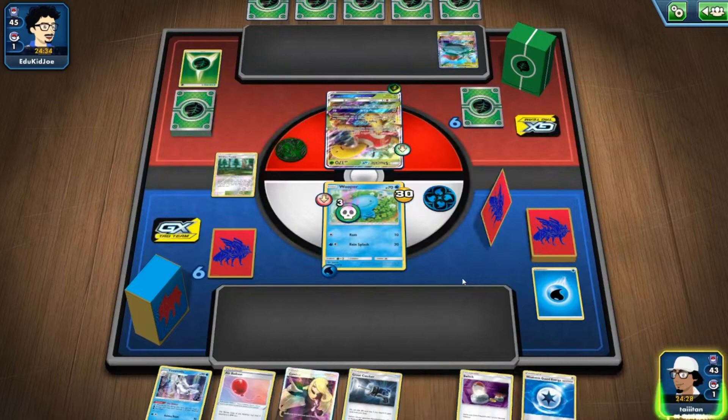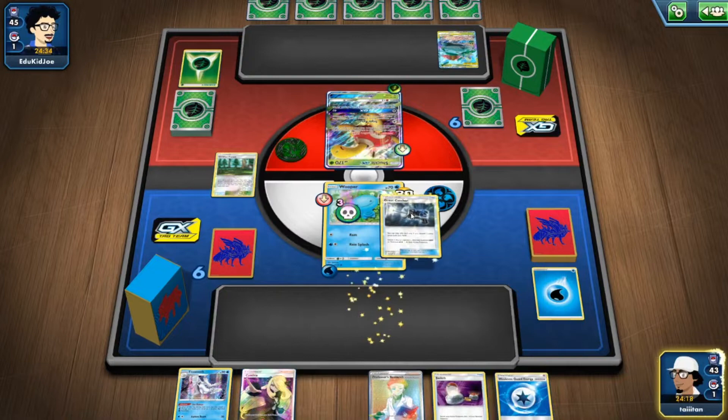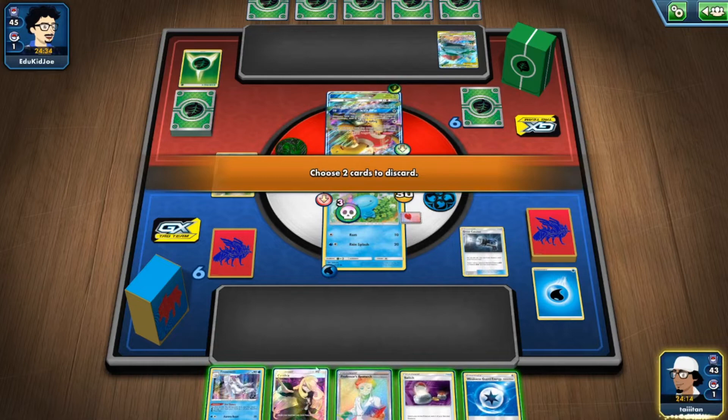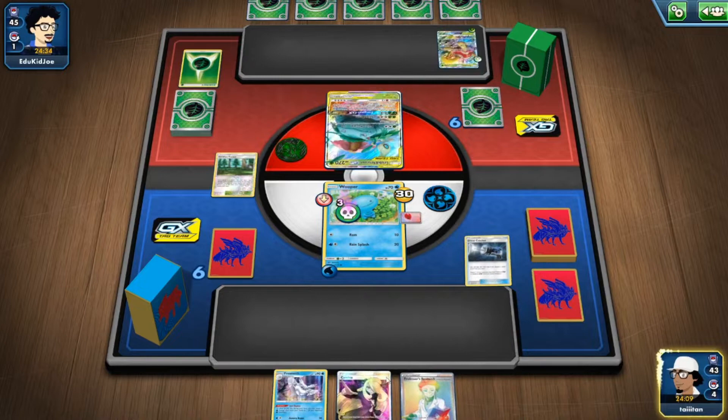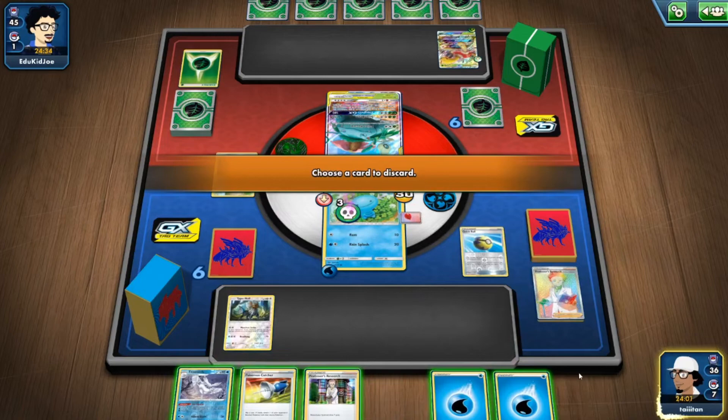Oh we got saved! I can't believe it — we could have lost right there. Using Great Catcher... then going with Professor's Research since we have free retreat anyway. Using Quick Ball, discarding a Pokémon Catcher, and searching out Lapras V — fantastic. Retreating onto Lapras.